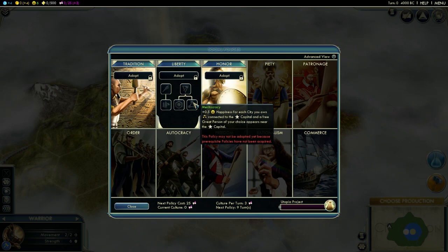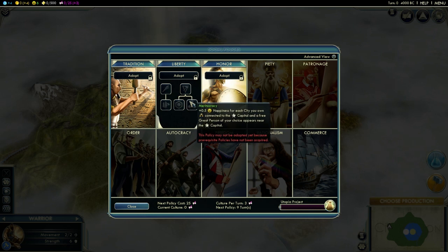Meritocracy remains the same, except now you get a great person of your choice - a great engineer, scientist, or merchant if you really want - as well as the happiness bonuses near the capital. This is excellent and very worth it, not just because you can bulb a science attack with your Great Scientist or rush a wonder with a Great Engineer, but now the bonuses from unique terrain improvements have also been buffed by one. So this is a great way to either boost capital production, get a wonder built, or get a critical tech fast.